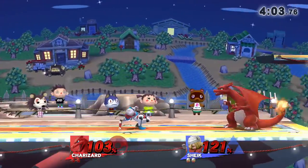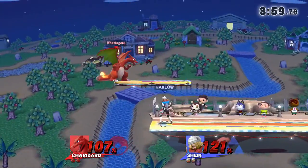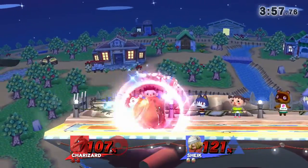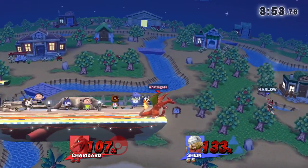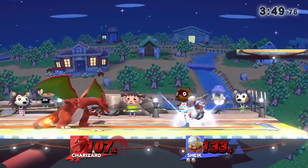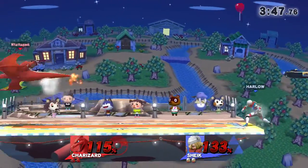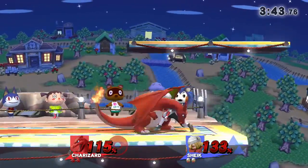He does have Rage Mode now. A grab would do it at this percent. Didn't get F-Tilt — very fast. He's definitely going for a grab right now, that's his main concern. Dash attack — that was weird. Not enough. Just wait patiently. There's really no reason to push — it's almost impossible to do anything against Sheik. Sheik will probably be stage spiking for the up B more than anything else.